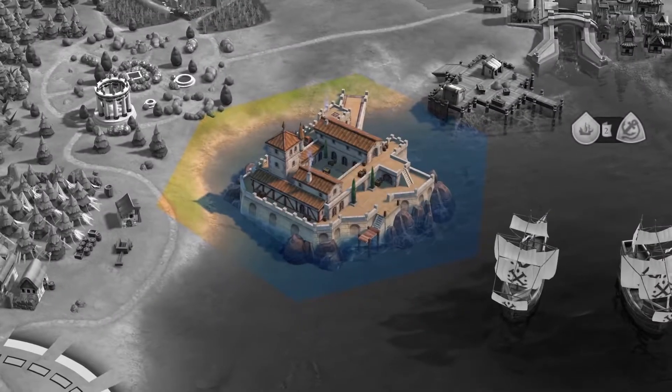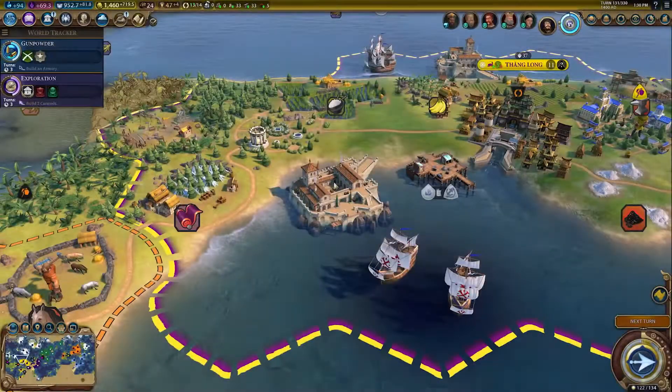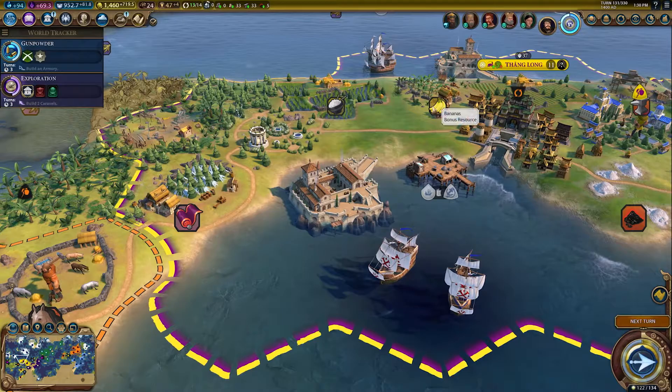These special shipping ports, unique to Portugal, grant additional gold and production from trade routes to that city. A Feitoria can only be built by a Nau naval unit on a foreign coastal tile next to a luxury or bonus resource.